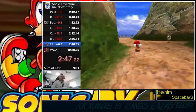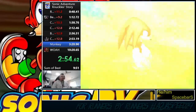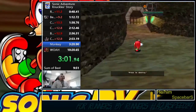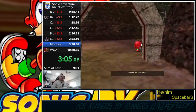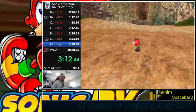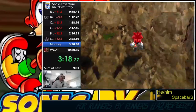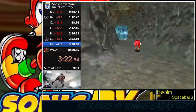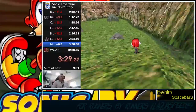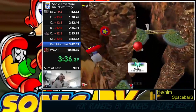Knuckles gets trapped as a gate closes behind us, and we pick up the shovel claws. After getting the shovel claws we dig right away, and grab the monkey destruction switch. This is the part of the game where everybody as a kid got stuck — they don't tell you that you're supposed to take the monkey destruction switch all the way over to Red Mountain to use it a second time. That was never in the guide manual, but that's what you do: run, throw the switch, kill the monkey, and on to Red Mountain.